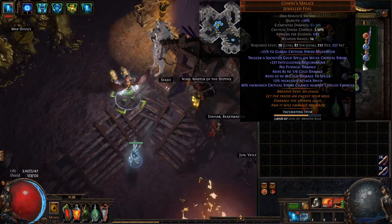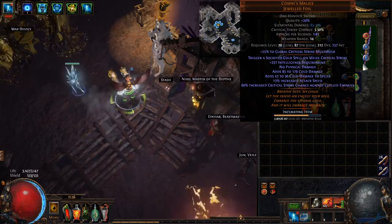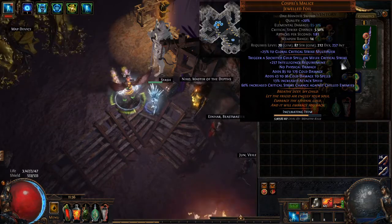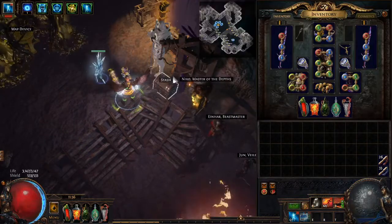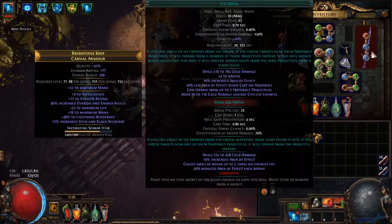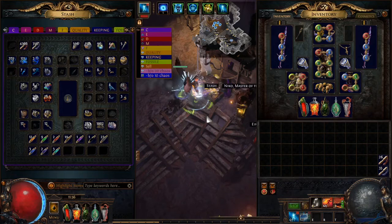You can run any cold spell in here that you want — frostbolt, ice nova, vortex, freezing pulse. I'm running vortex, frostbolt, and ice nova as my main three. Ignore the headhunter; it's there because I need strength from it. You do not have to have a headhunter for this build.